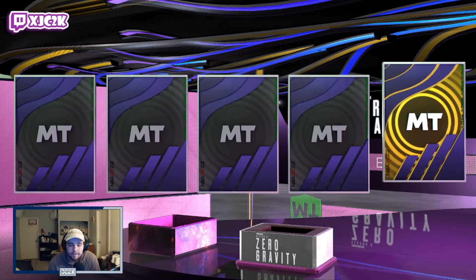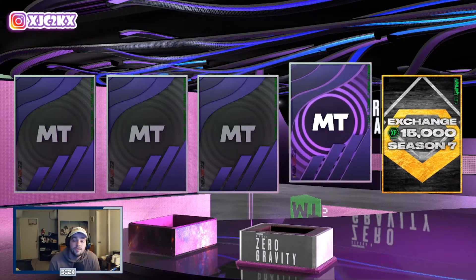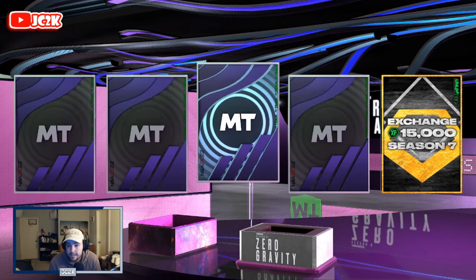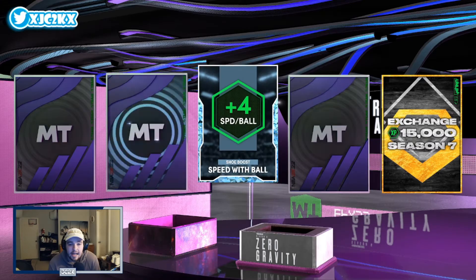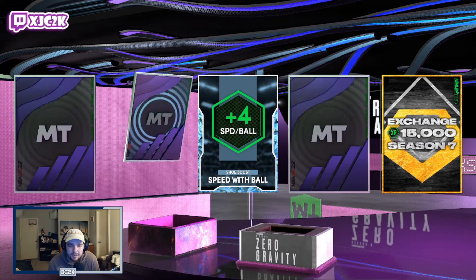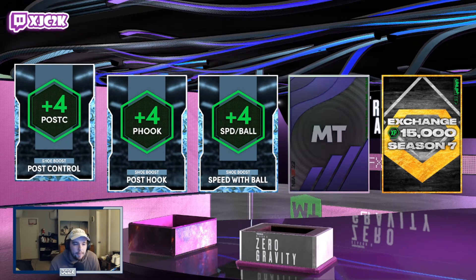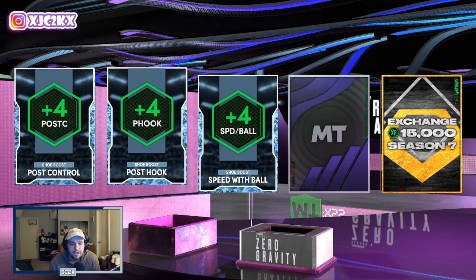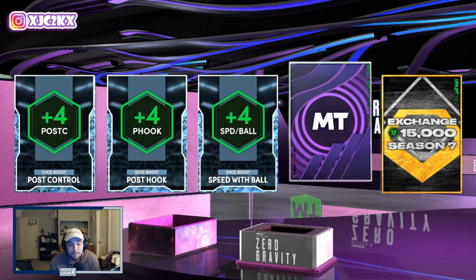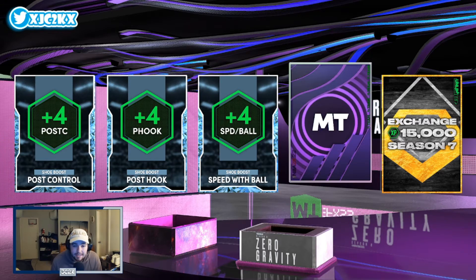We have one final page — three more diamond items, a Hall of Fame badge, and a gold exchange card. This is the 15,000 XP towards Season 7, which is great if you're trying to go for level 40. Spew Ball is another awesome shoe boost — this is such a good box, really getting a ton of value. Post hook not the best shoe boost, and post control not great either, but Steel Ball is one of the best shoe boosts you can get. We've gotten a lot of phenomenal shoe boosts. One more Hall of Fame badge — leave a guess down in the comments as to what Hall of Fame badge you think this is going to be.